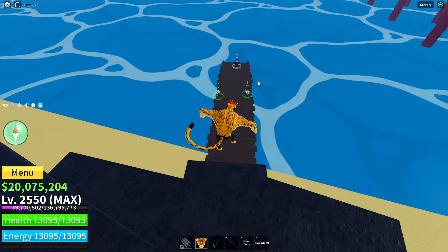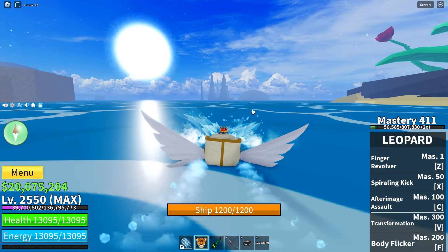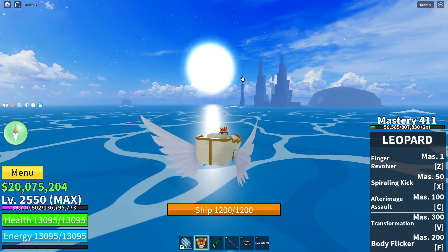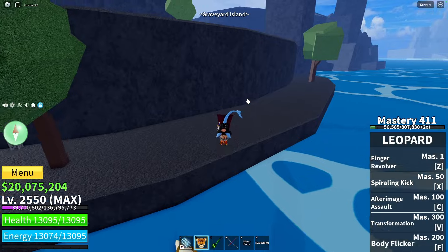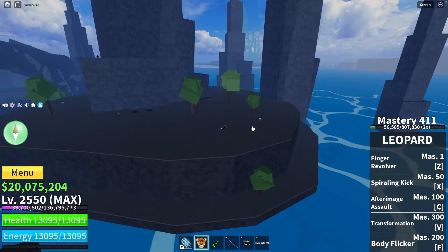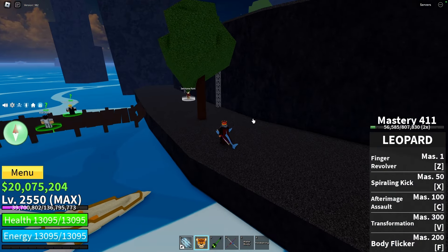Head to the green zone and you can get a boat, or use your Light fruit, Magma fruit, or any fruit that lets you fly. My Leopard doesn't fly well, so I'll choose a boat. Sail to the location called Graveyard Island — that's our first place where the blue flower spawns. Night is starting now, which means we have new locations with blue flowers. Right in the graveyard location you'll have a few spots: first, the blue flower will be right on that graveyard, and next you go to that side of the island under that tree — that's the second spot.